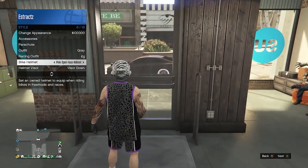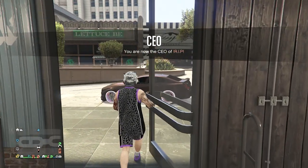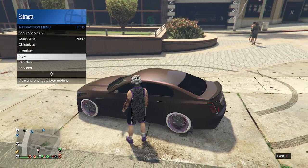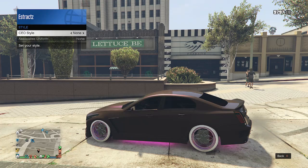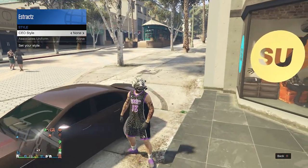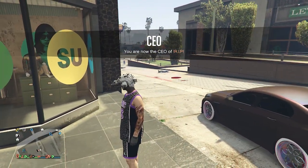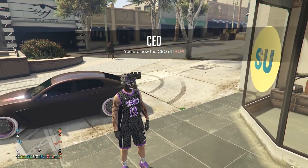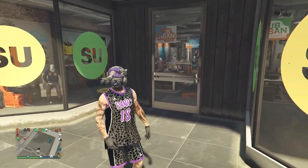After finding the pink open face helmet in bike helmet, back out of style and register as a CEO. Pull up your interaction menu again, hover over style, get inside a car, click on SecuroServ CEO, go to management, go to style, and on your CEO style scroll one time to the right and one time to the left back to none. Hop out of the car — the quad lens will still be on your character. To change the color, hold right on your d-pad and the quad lens will turn purple. Hold right on d-pad again and the visors go down.